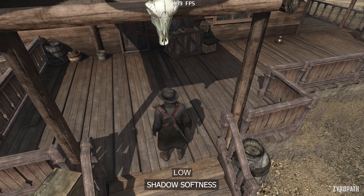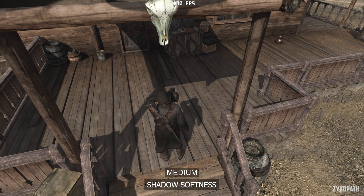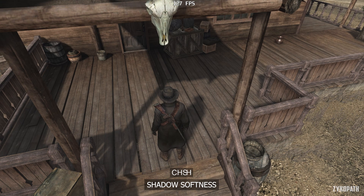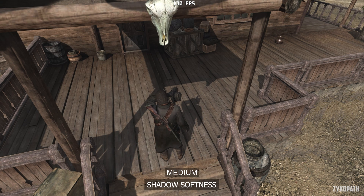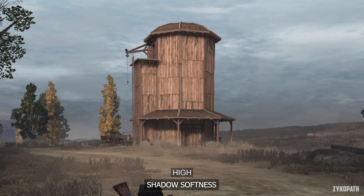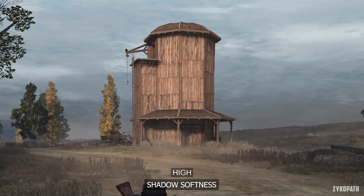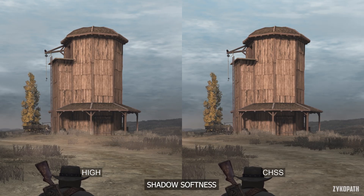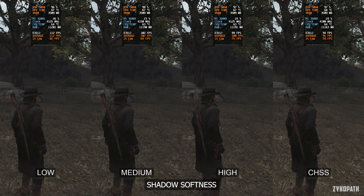For Shadow Softness, using it is a must in this game. Going from Low to Medium makes a small difference, while High looks a lot softer and masks the shimmering from the lower Shadow Quality options. CHSS looks very similar to High, but seems to have more accurate shadows — especially on distant shadows — however it comes with a noticeable performance impact when GPU limited. I recommend High for the best balance, and only use CHSS if you have spare GPU performance.